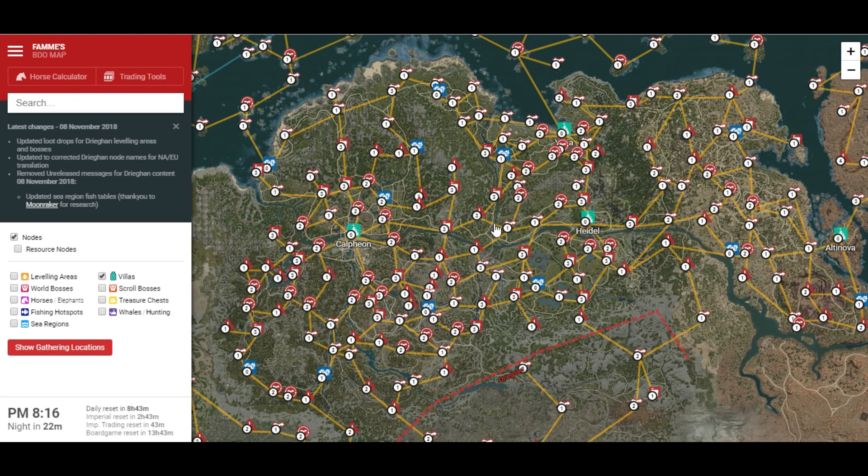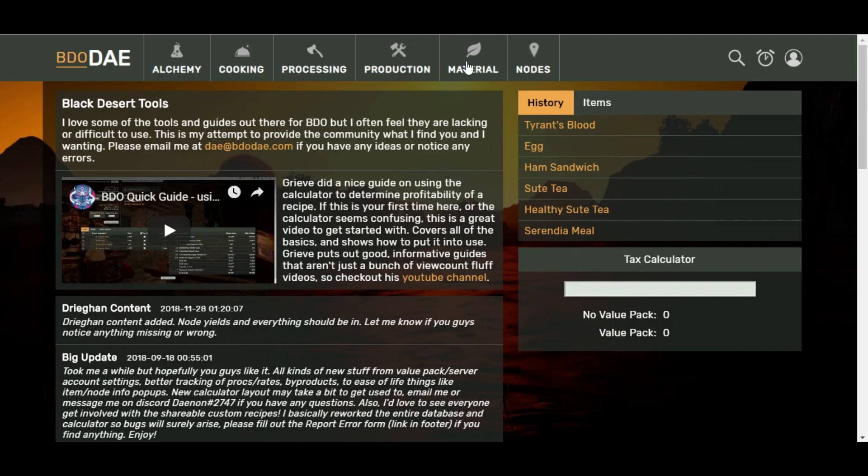This tool goes hand in hand with the next tool I'm going to show you. The next tool is BDO DAE. The beauty of this website is that it takes away the need for any other spreadsheets. This website is used for profit and loss calculations — it's completely customizable and it's going to allow you to look through the market, look at what materials you have and what you can make from them, and determine how much money you can make.